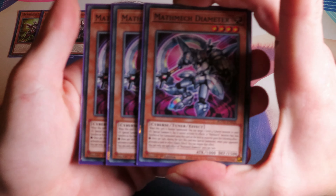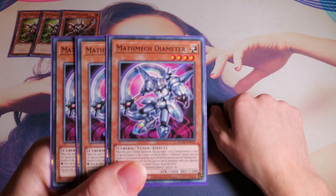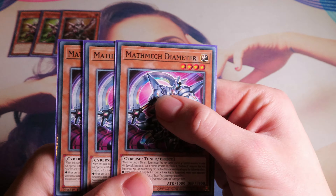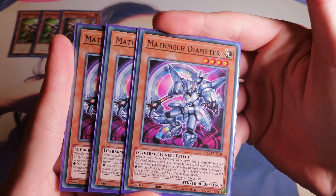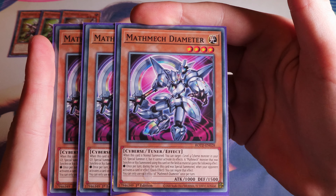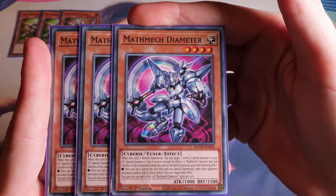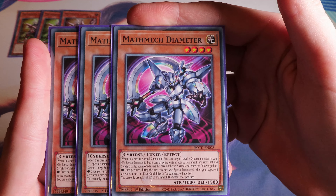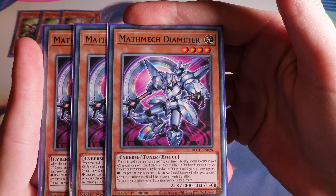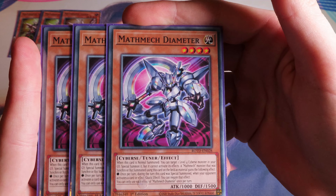The newest card released is Mothmec Diameter, which we are playing triple. All these card names are puns with math — subtraction, addition, stuff like that. When this card is normal summoned, you can target one level 4 Cyberse monster in your graveyard and special summon it, but it cannot activate its effects. A Mothmec monster that was synchro or XYZ summoned using this card as material gains the following effect: once per turn during the turn it was special summoned, when your opponent activates a card or effect, quick effect — negate that effect.